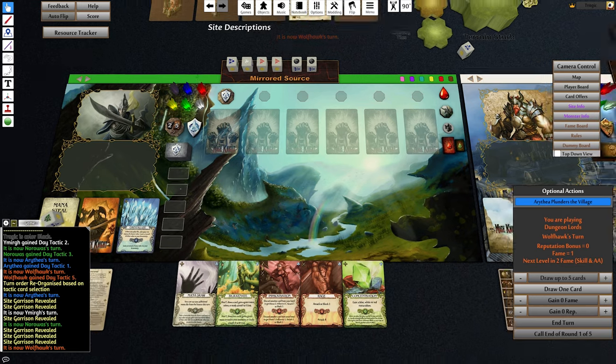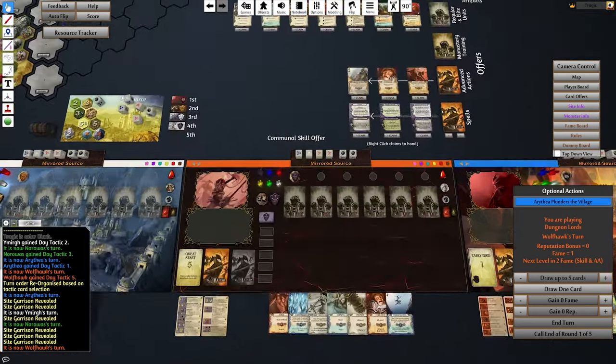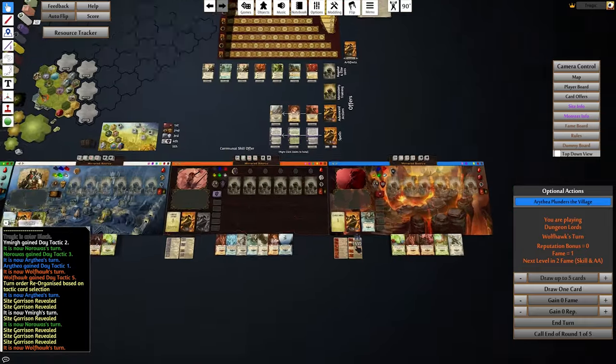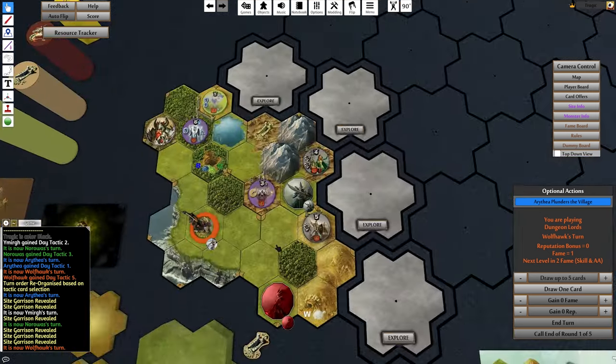This means she fires twice, so you have to do two completely separate blocking steps. You can't just do a total of eight damage — you need to block five and then block three. Or in this case, just block five and take one wound. And finally, we have Wolfhawk. Getting the hang of this now. Did no one take Planning? God, I am an idiot — Planning is one of the best cards, particularly for early game.